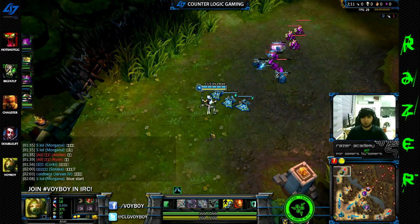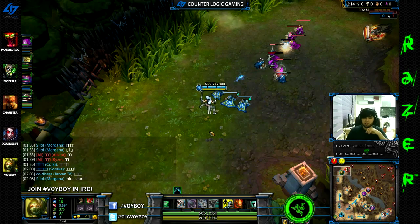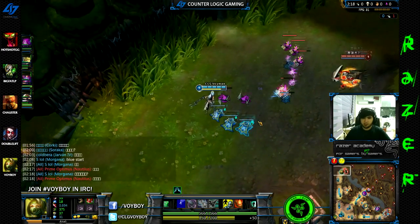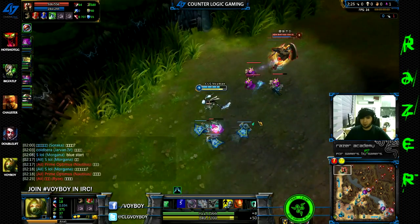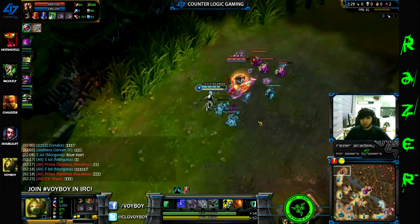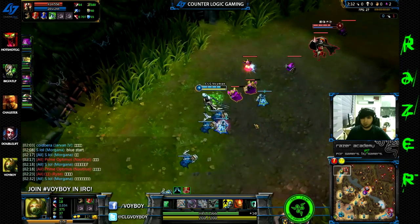That sets you up for a great early game and also facilitates scaling into late game, which is where Akali truly shines. At level 1 against Pantheon, I skilled Q for the long range harassment, CSing, and poke. As you can see here, he went on me and I just hit with the Q, activate it, do the burst damage, and back off.